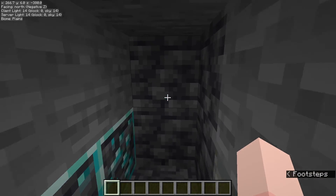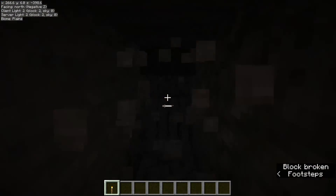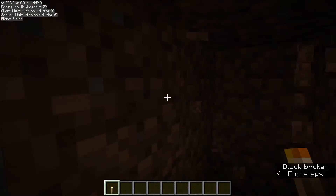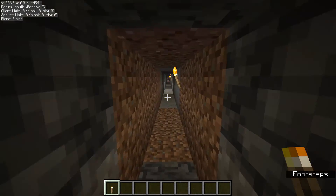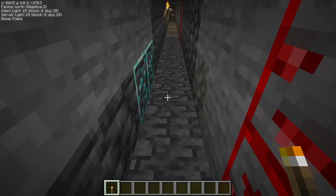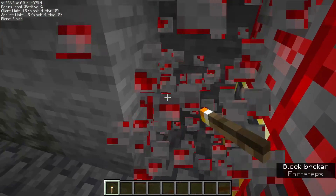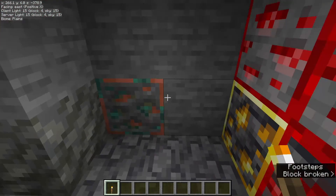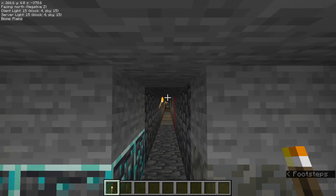Just mine straight forward until you get bored or you hit lava. At the end of this, you should have a fairly long straight path going forward at Y6 — this will be your main branch. Here near your entrance, you'll probably want to break a couple of blocks and set up a little room with some chests. This will kind of be your main hub — put some furnaces. Now let's talk about the actual mining method.